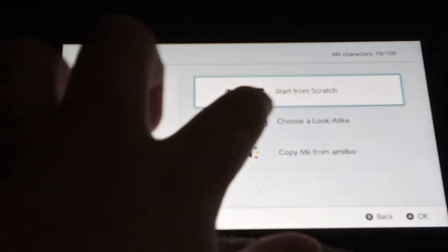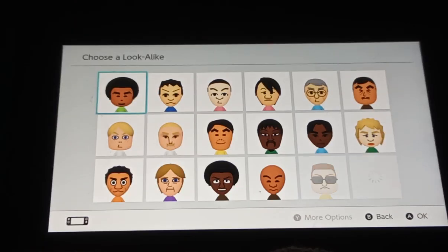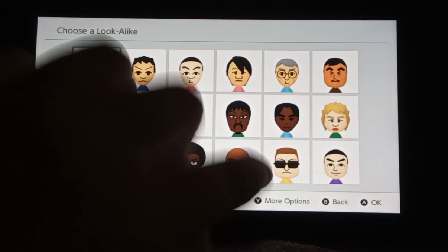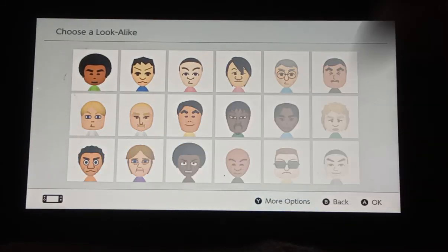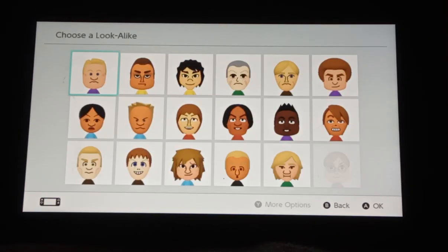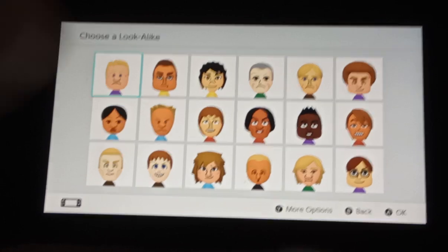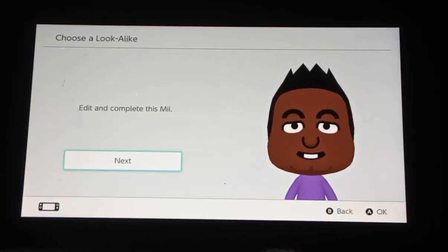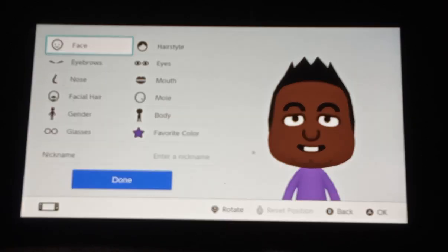And next is choosing a look-alike. You can press Y for more options. For example, let's choose this one — and then you get to edit and complete the Mii.